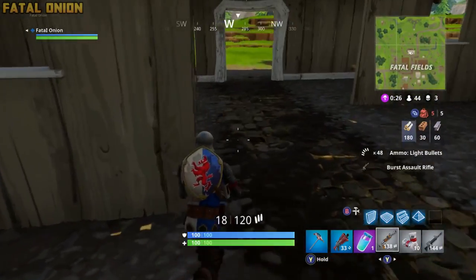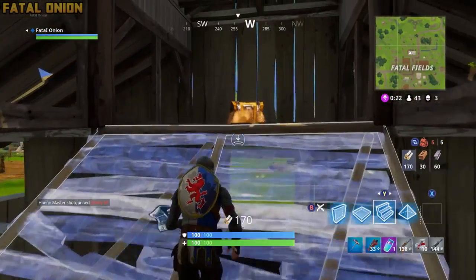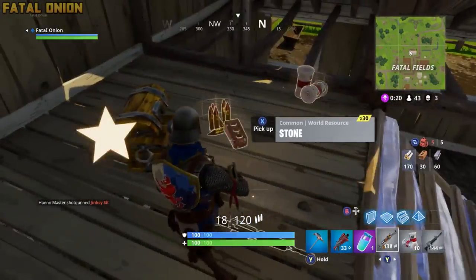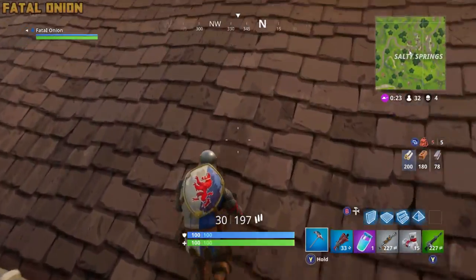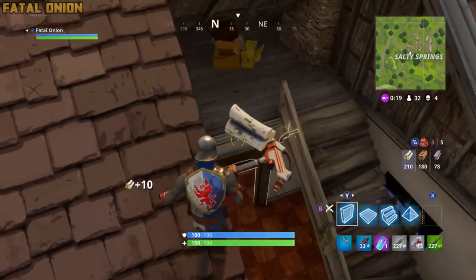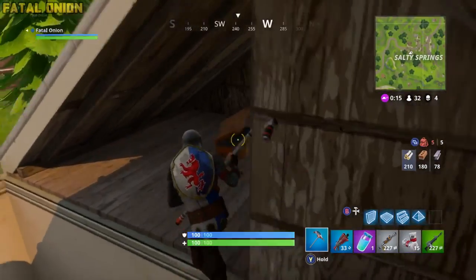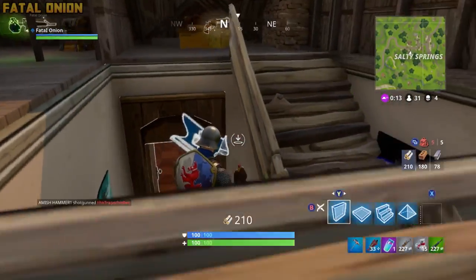I have heard that there are also some ammo caches that do spawn in the pens themselves, but personally I don't have the time to check. So usually I just run out and move to my second location, and that is Salty Springs. Salty Springs is also another great area to gather your ammo caches just because it's such a small area, and they are seriously everywhere.